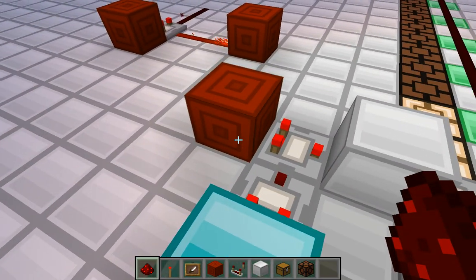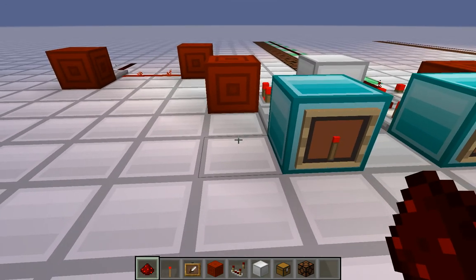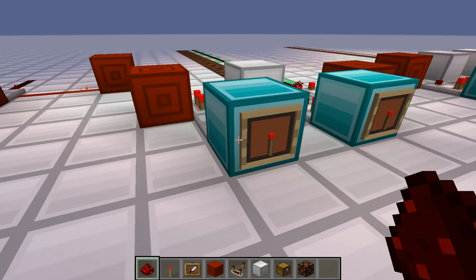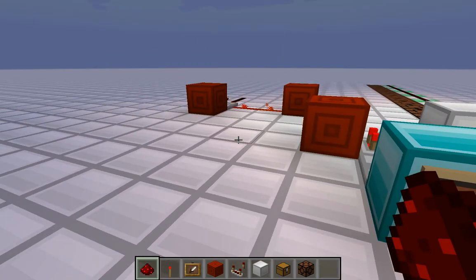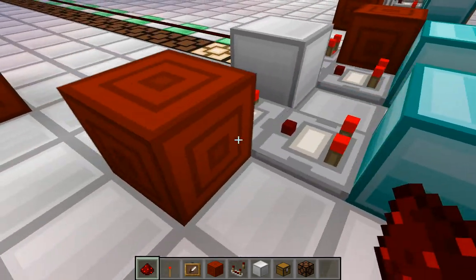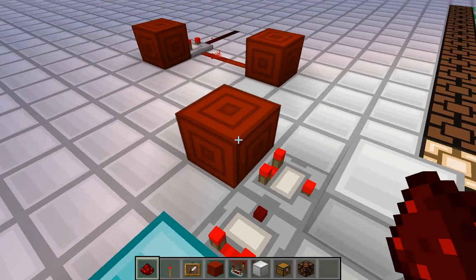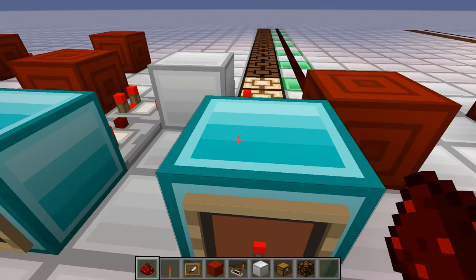It works by really simple math: if we take A and subtract A, that turns into 0, so we get 0 plus B plus C, which is B plus C. The way we apply this to redstone is that this and this is A, this is B, and this is C.